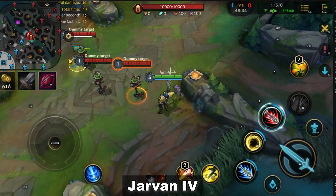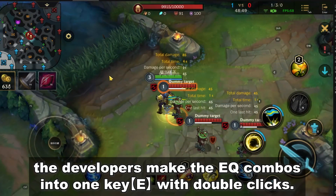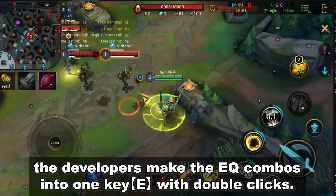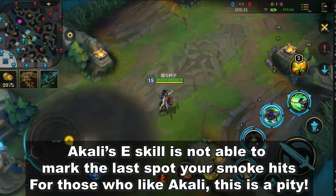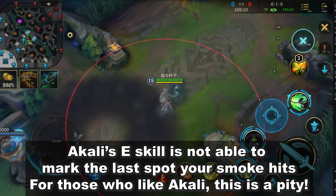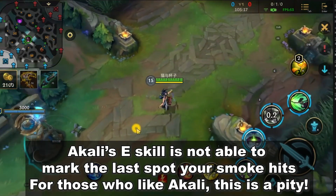Next, in Jarvan IV, in order to make it easy for mobile players, the developers made the EQ combos into one key: E with double clicks. In the mobile version, Akali's E-skill is not able to mark the last part for keys. For those who like Akali, this is a pity.